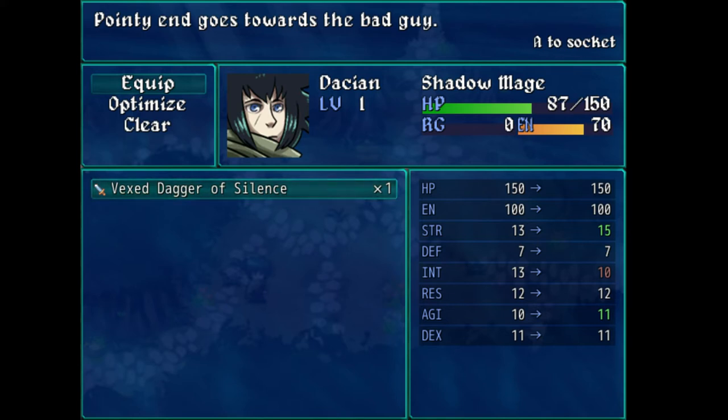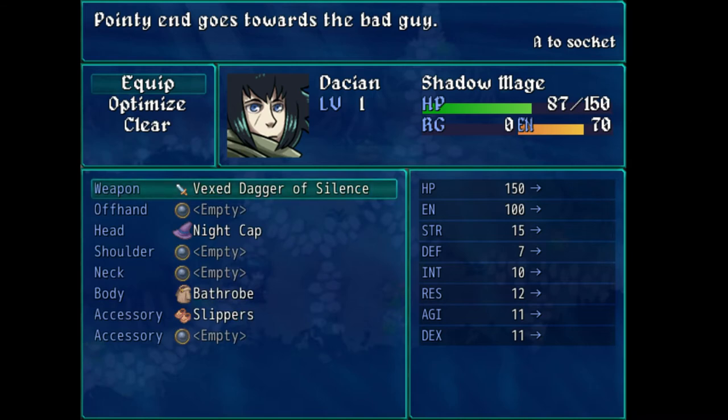It increases my agility — is that good? It increases my strength, which presumably means I do more damage on attack, but now I'm losing intelligence. Does that mean that my Electroshock is going to be less powerful? What about my Rage abilities — is that based on strength or int? Maybe this is better, maybe it's not. I'll just assume it's probably better than my starting equipment, but I don't really know. In that tutorial battle, I took about half my health. I still don't have any way to heal myself.